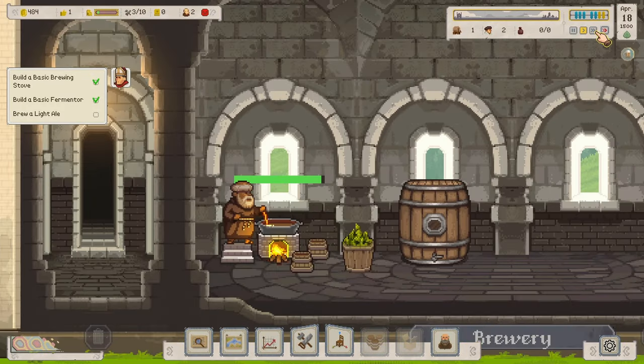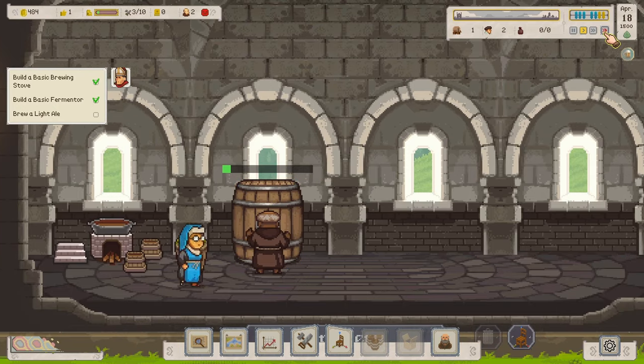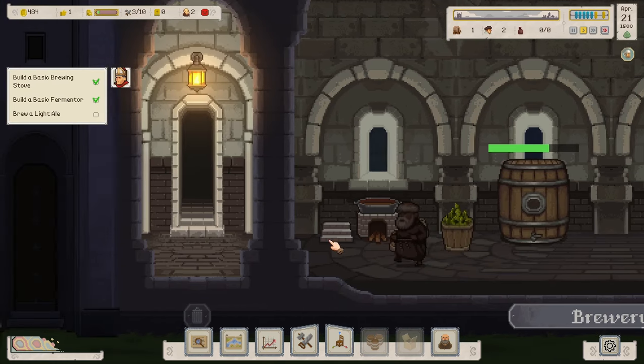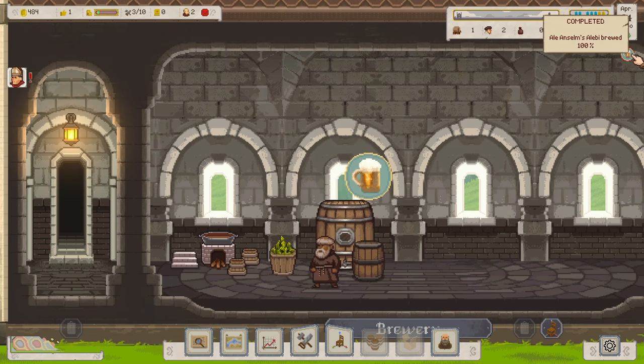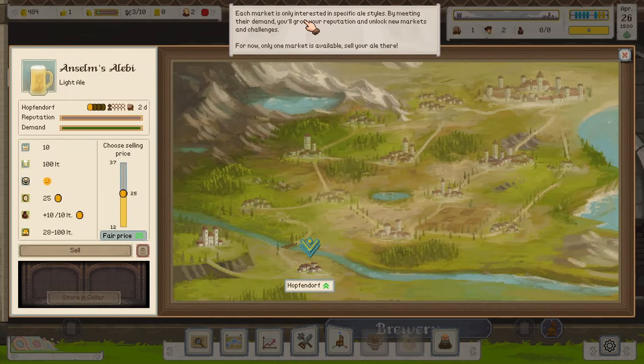The light ale is done! It needs to ferment still. He's going to sleep and will finish tomorrow. Next day — it's done! But the score is very low. 'We could have done better, but we could have done worse. Anselm's Alibi has a major quality of 10 out of 100.' That's pretty bad! We brewed a bunch of them, but it's their first try, so that's fine.